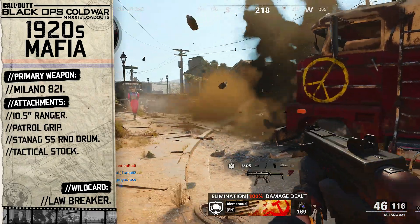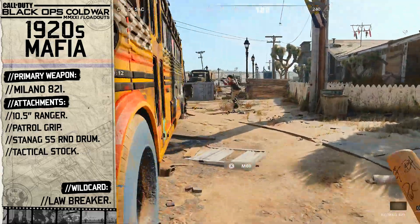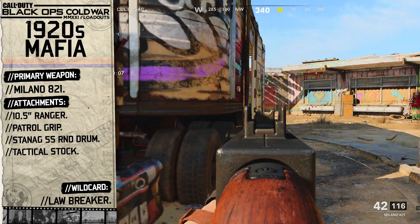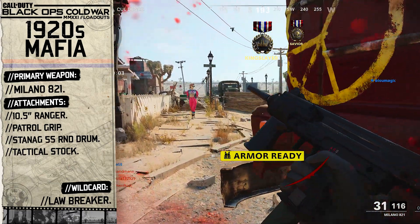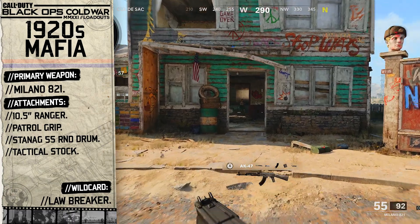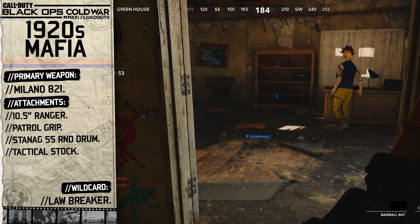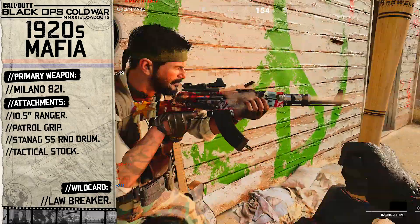For our first attachment we're going to choose the 10.5 inch ranger barrel. This steel barrel not only furthers our bullet velocity by 100 percent but extends the weapon's length to be more like the Thompson. Our next attachment is going to be the patrol grip — the mafia patrolled the streets of cities like New York and Chicago to protect their territory and spy on rival gangs, and tommy guns in movies are typically seen with a foregrip underneath the weapon.